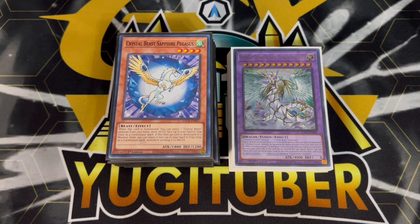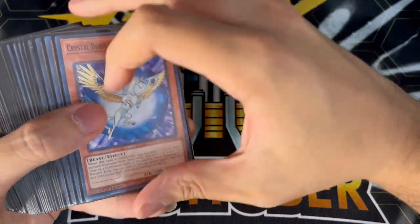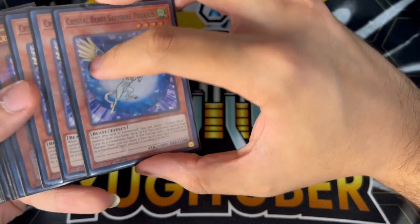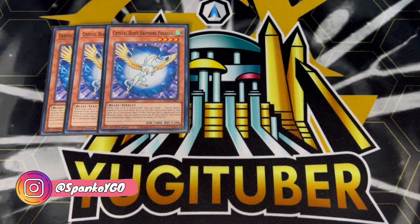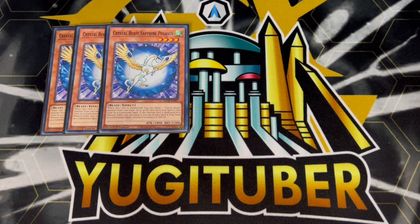I'm going to be honest with you, I haven't been this excited to do a deck profile in some time. So to start off this deck profile, of course we're playing three of the main man himself — Crystal Beast Sapphire Pegasus, your best normal summoner of the deck, the card that you want to get to as fast as possible.